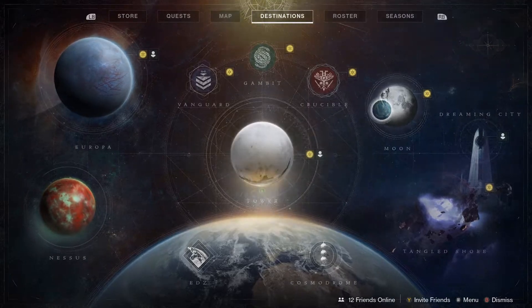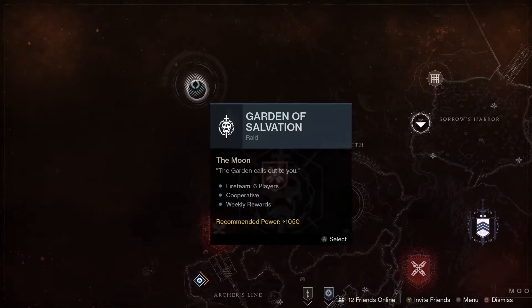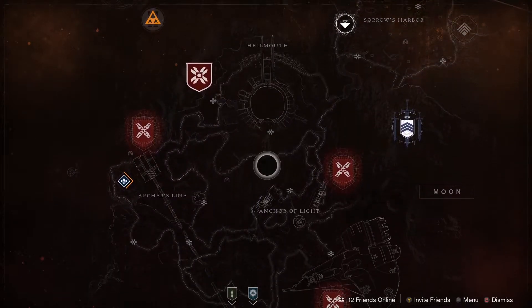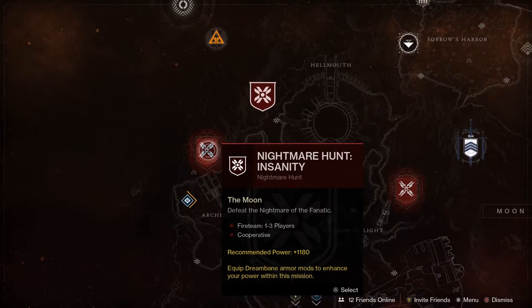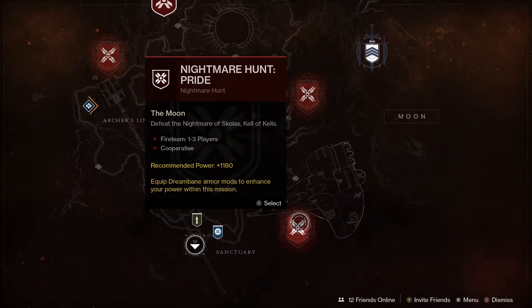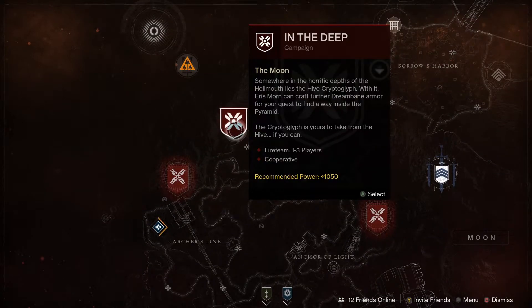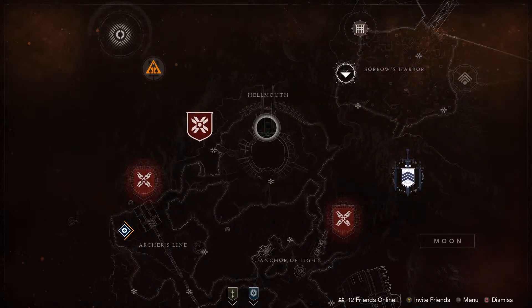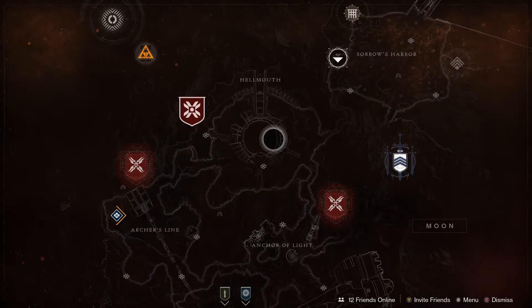Next up let's have a look at the Moon. We've got the Garden of Salvation Raid, so if you want to practice some raiding jump into that. We've also got the Pit of Heresy dungeon — if you're new to Destiny, really really good fun. We've got the Nightmare Hunts for the week: Insanity, Anguish, and Pride. We've also got In the Deep for the campaign mission. The Trove Guardian this week is found in the Hellmouth, and we also have the Nightmare of Hocris and the Fear of Mithrax as the wandering nightmares.